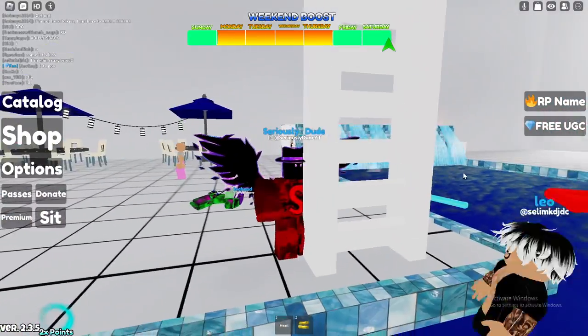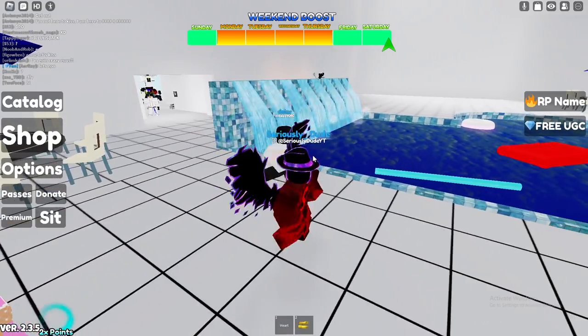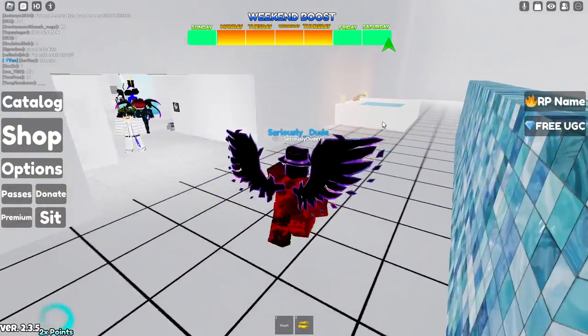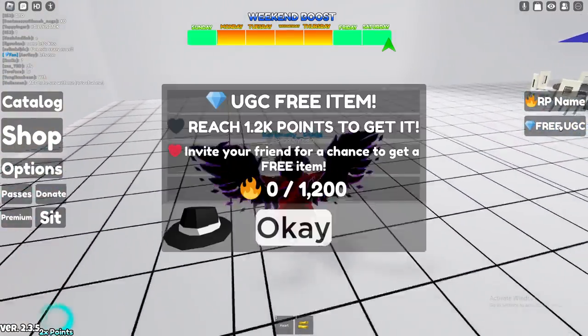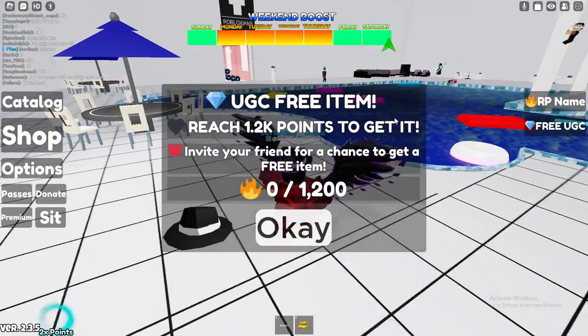Hello, what's going on guys, it's Serious210 and today I'm going to be going over how to get the black fedora in Public Bathroom Simulator. As you can see on the right side of your screen we have free UGC, which we'll go ahead and click. If you can't find the game, the link will be in the description.